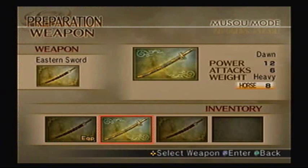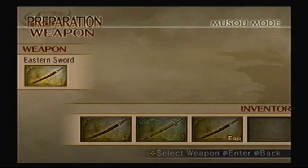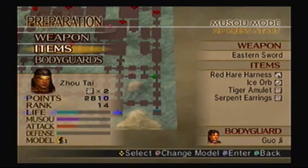From the last mission, I picked up some good weapons. I'd love to use the Dawn, because it makes your horse's attack go up by 8. However, I will have a heavy weapon. So why don't I just go with a newer eastern sword instead? I have an extra speed of 3, more health, and my attack goes up by 5.